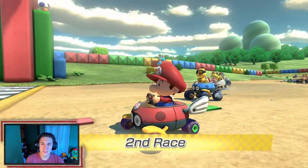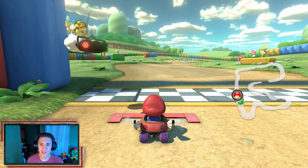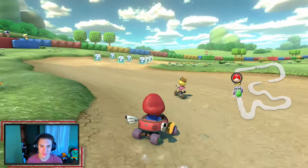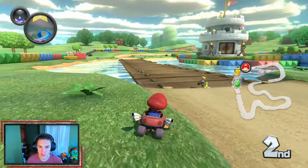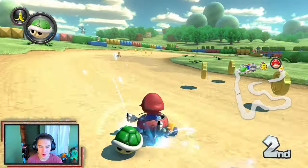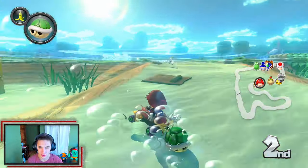Did you guys see Nintendo Land that they're making at Universal? They just released pictures and they've got blocks just like this in the game, with pillars holding up a banner that Yoshi and Toad are standing on. They're building the Mario flagpole and all that too — oh my god, I can't wait to see it when it's done. It's gonna look awesome.